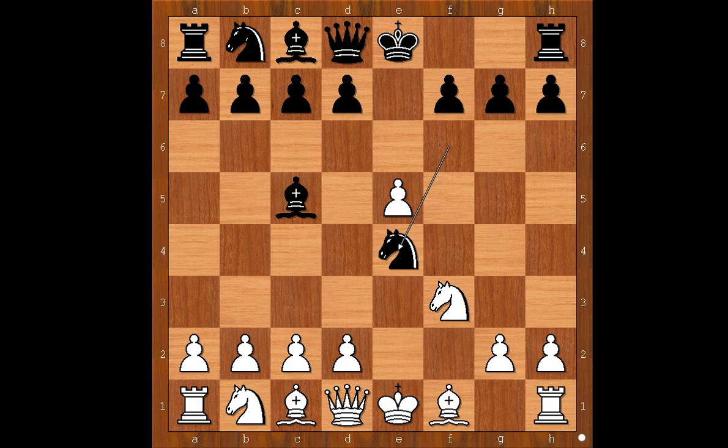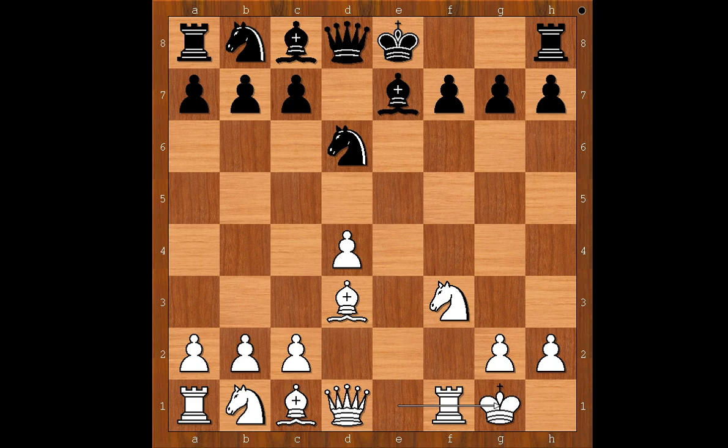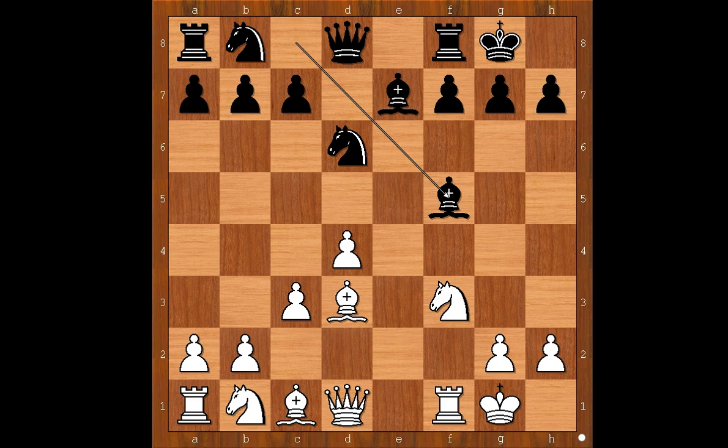Knight takes on E4. D4, Bishop to E7, Bishop to D3, D5. Pawn takes pawn en passant. Knight takes on D6, and both players castled kingside. C3, defending the pawn on D4. Bishop to F5 and the bishops were exchanged.